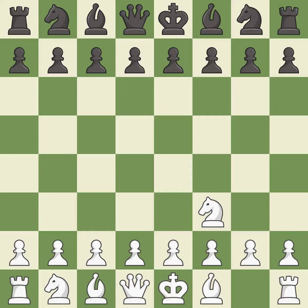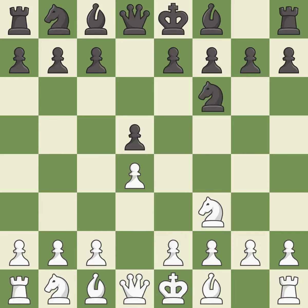The Reti is a less common but flexible opening that controls the center with the knight before committing a pawn. d5 occupies the center and controls the e4 and c4 squares. d4 builds a strong center and controls the e5 and c5 squares. This activates a knight by developing it off of its starting square. c4 gains space on the queenside, prepares to develop the knight to c3, and invites black to give up control of the e4 square after dxc4.